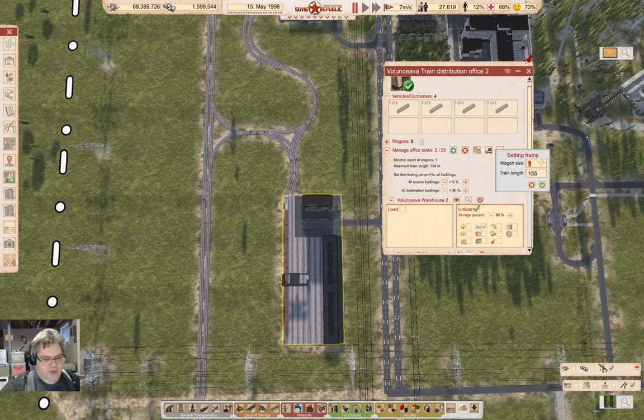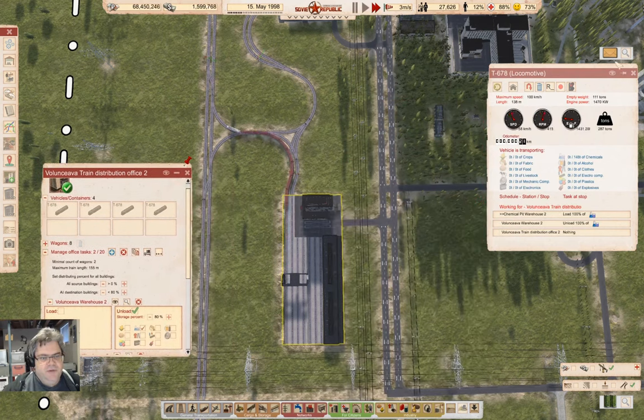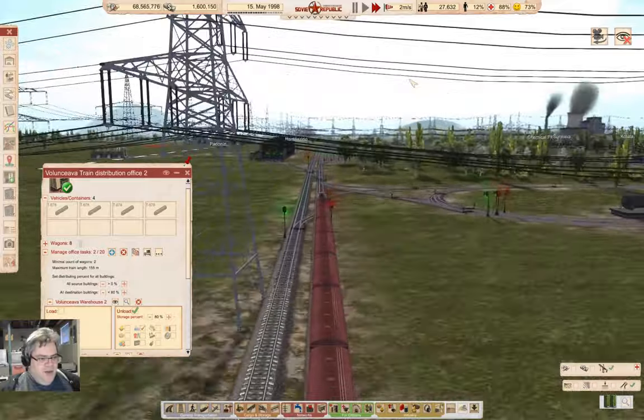We'll allow two wagons. Let's follow this train. We'll use the dynamic follow camera because, you know, it's dynamic.